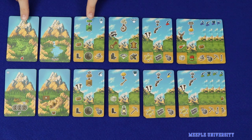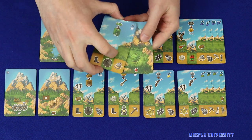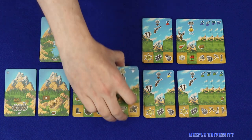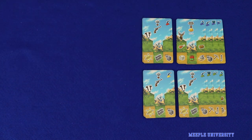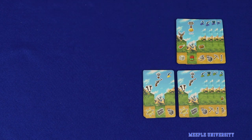You'll choose the module that you're going to play with — in this case it's Apple Hill — and take both the six-card and fifteen-card mountain decks associated with that module. Decks for the other modules are all returned to the box; they are not used. Each player takes a deck in his or her colour and you'll proceed to set up.